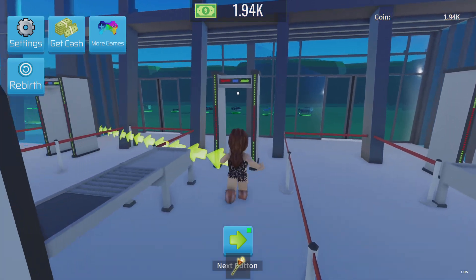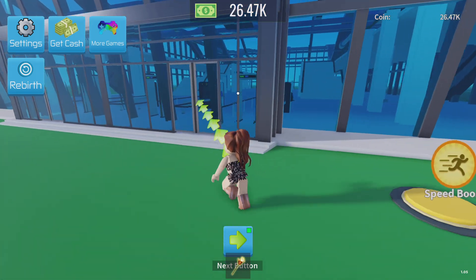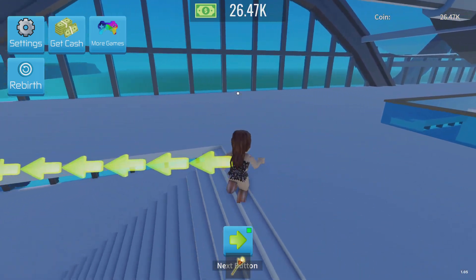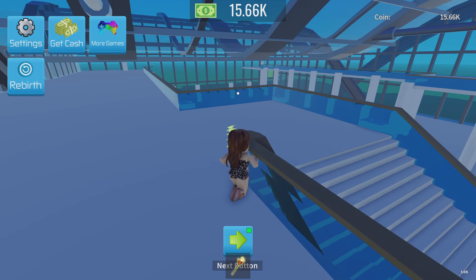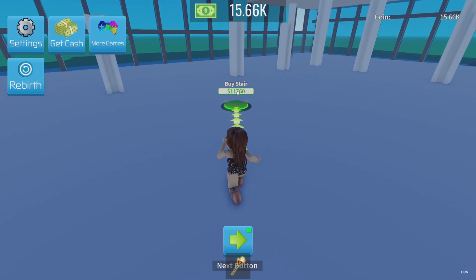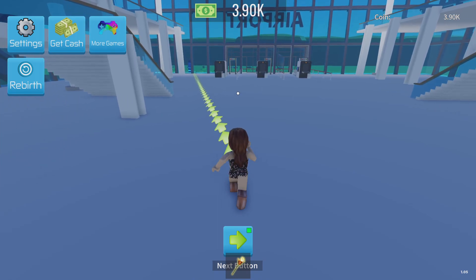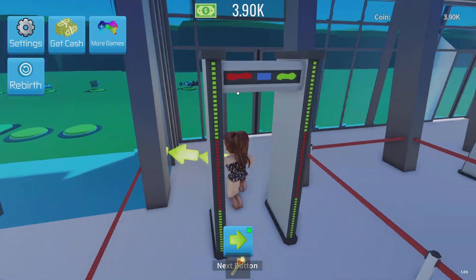Let's go and get some more money. We can get this handrail up here. Let's buy handrail guards. And then we can buy whatever is over here — buy some more stairs. We don't have enough for those stairs yet. I'm going to get some more money. I might get one game pass, which is the speed one, because I'm going back and forth and I don't want to do that all the time.